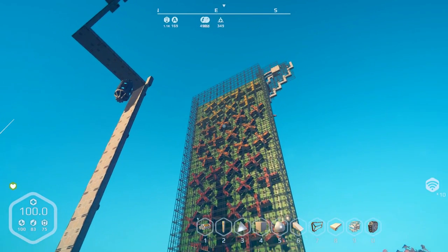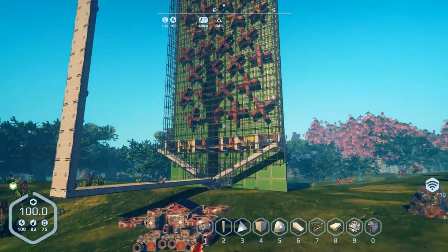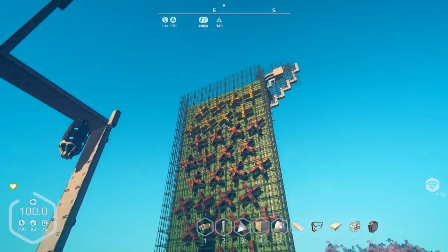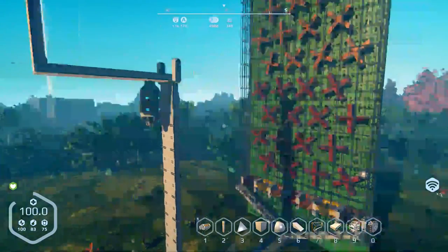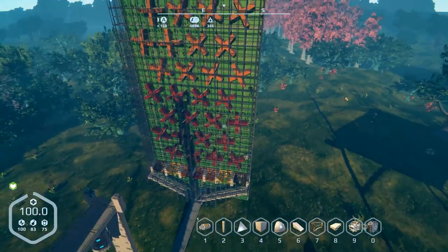Hey everybody, it's BC here and welcome to another episode of Planet Nomads. This is a follow-up episode on our splinkle machine. I did a little bit of work, some modifications, and I got a lot of balls stuck — which is gonna be a regular occurrence with this thing unless I set up hover pads or whatnot.